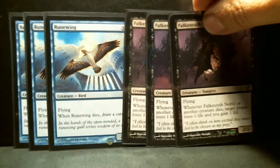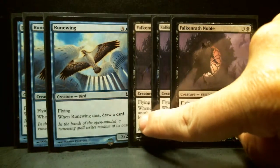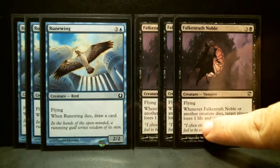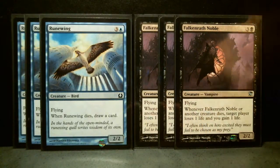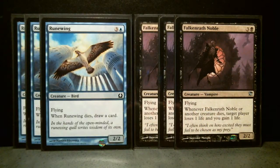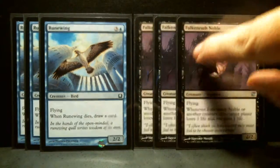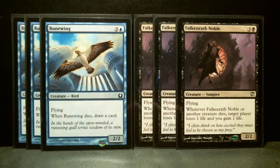Falkenrath Noble is very similar to Blood Artist. Whenever another creature dies, or this creature dies, you gain one life and your opponent loses one life. It's a little more powered because it's a four drop. Looks to me like a useful card — I haven't played it but I would like to.